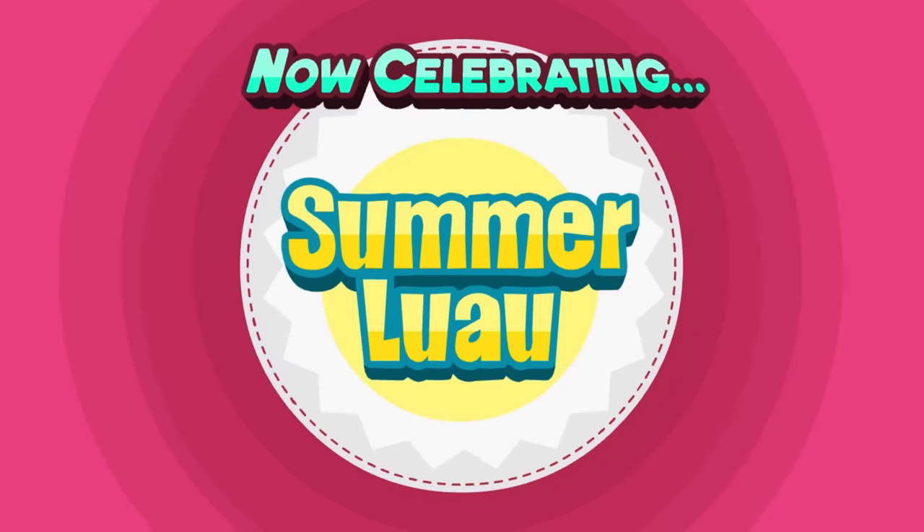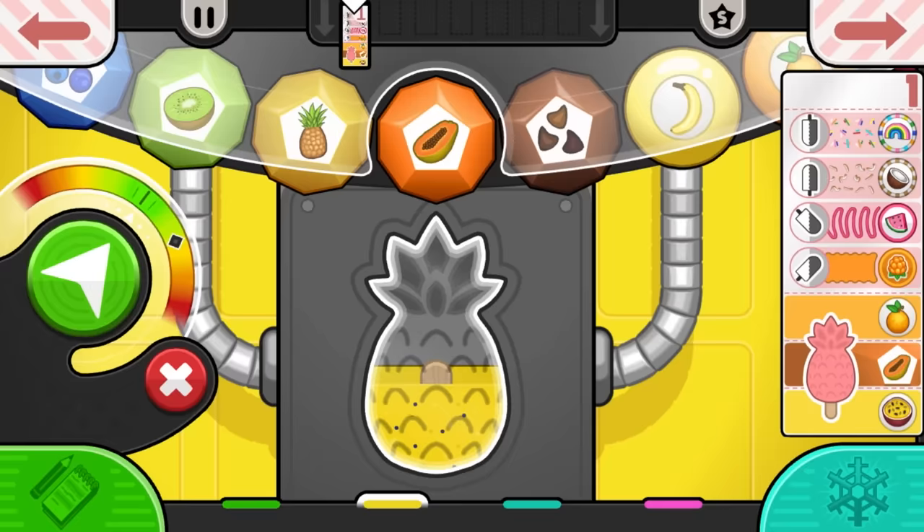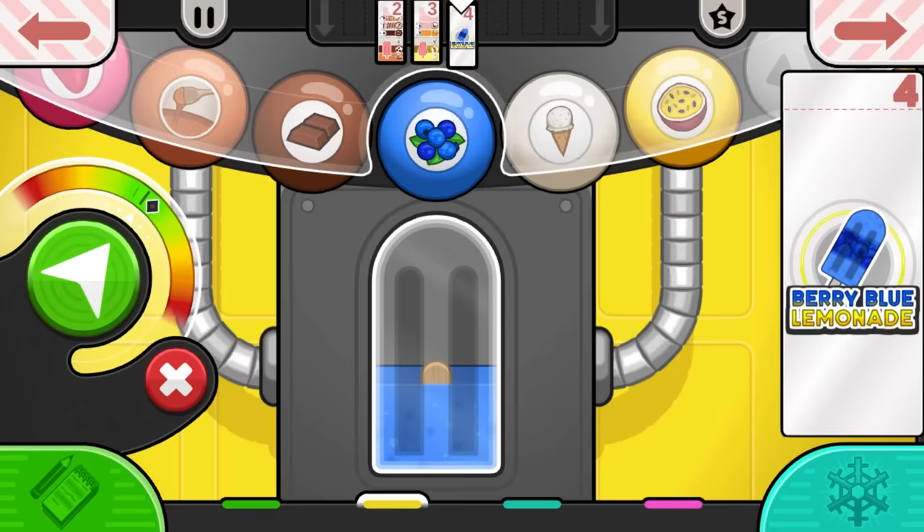After your first week, the summer luau starts, featuring some cool new fruits and a pineapple shaped mold. It really makes me wonder what kind of stuff we'll get in the wintertime too. I've played for a little while longer, but you know how Papa's games are. I've really mentioned everything substantially new here, and you should really experience the rest for yourself anyways. No reason to spoil the whole game here.